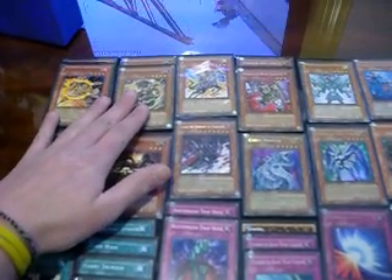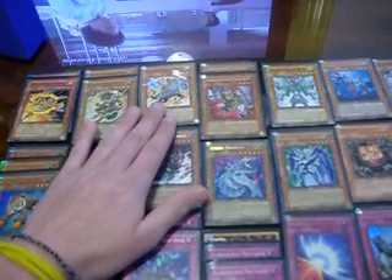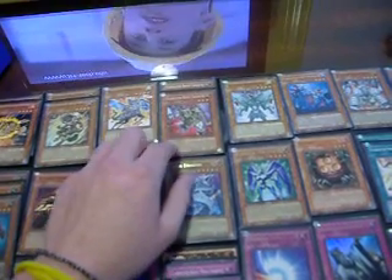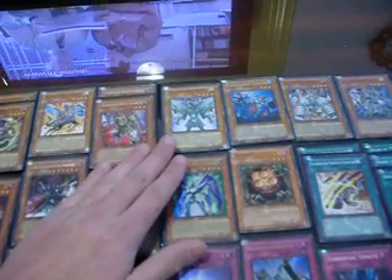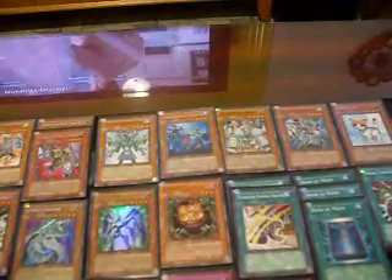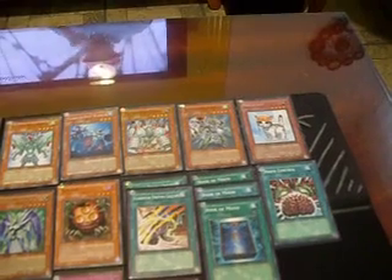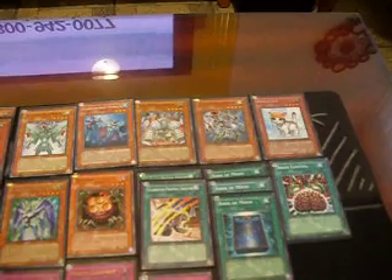Let me explain a little bit. Laquari turns into a 2100 attacker. Darius lets you special summon a Gladiator Beast monster from your graveyard without its effect. Equest gets a Gladiator Beast card from your graveyard to your hand. Sam Knight, when you destroy a monster, lets you get a Gladiator Beast monster from your deck to your hand. Bestiari destroys one Spell or Trap card on the field. Marmello destroys one face-up monster on the field. Humplemus becomes a 2400 defender. And Seketor, when it attacks or is attacked, you special summon two Gladiator Beast monsters from your deck.